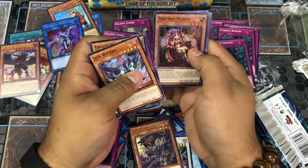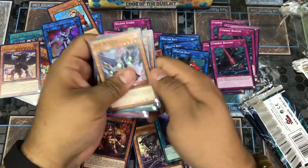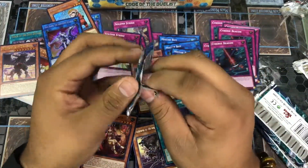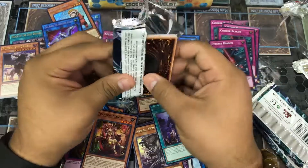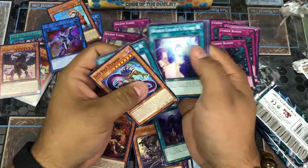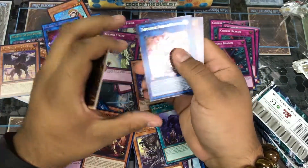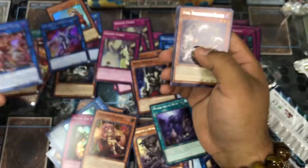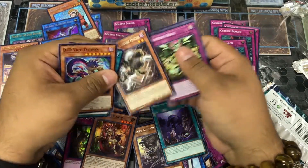Going straight to it — Trap Tricks and then commons. Also crazy enough our battery is running low so we're trying to beat the clock. Boom — Bomber Dragon — look at that! Beautiful — finally we got one of those we were looking for. And a Twilight.